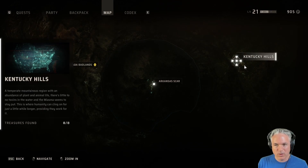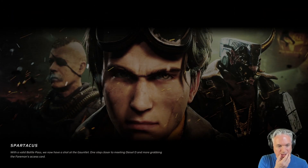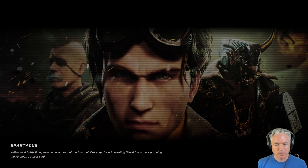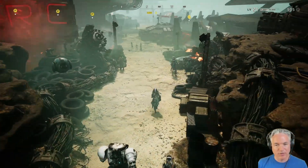If we back out — Arkansas Scar: treasures found, one of one. Kentucky Hills: eight of eight. There are no other quests indicated. So that means we come here to the DRC and talk to Beth. Valid battle pass — shout out to the Gauntlet. One step closer to meeting Doozle D and grabbing the Foreman's access card. Yeah, we have to go register, but I don't think Beth was the one you register with. Anyhow, it's in that area. So we'll run that direction, and then I think we will end the episode. That fight went much better than I thought it would, especially since we didn't have any energy cells. I gotta go buy that stuff before we get involved in an arena fight, because I don't know if it'll give us a chance to prepare.